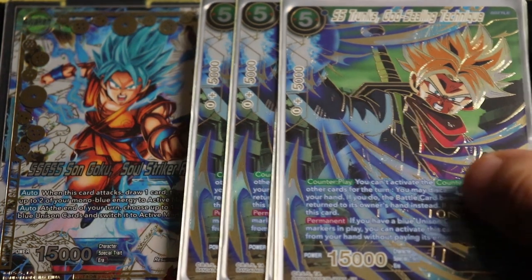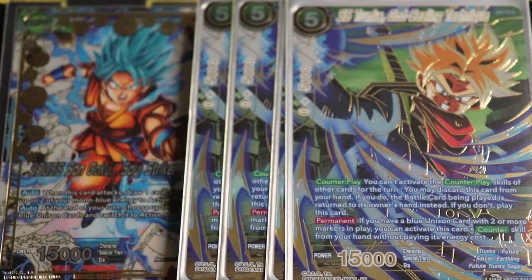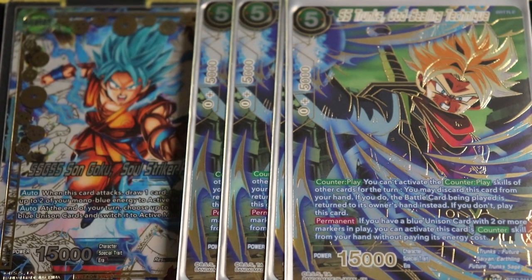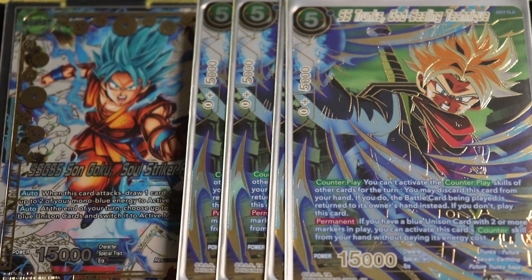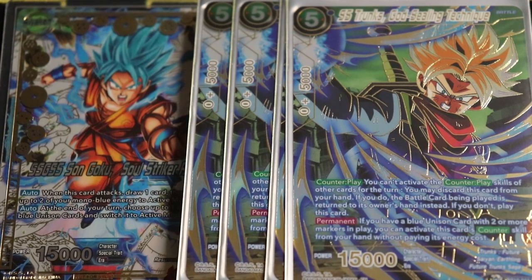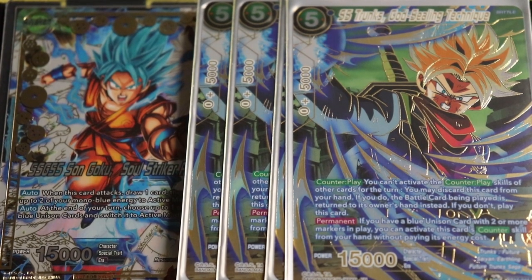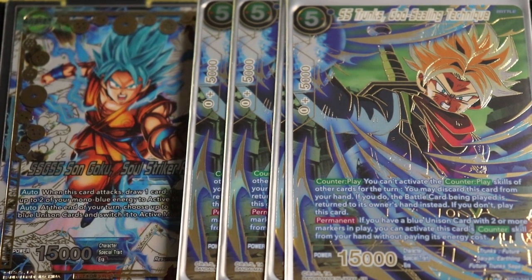We're playing four of the SS Trunks: God Sealing Technique. It's similar to Hit in that it bounces back to your opponent's hand, but it's a bit more situational — you need to control a unison with at least two markers. The good thing is the Goku Black will always have four markers on your opponent's turn as long as you haven't used the minus-two, so your opponent would need to commit three attacks to the Goku Black to get around your SS Trunks.